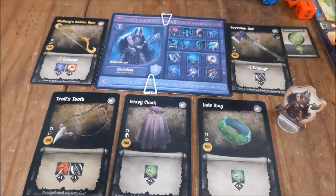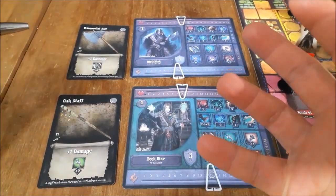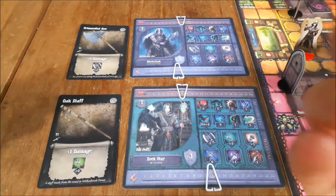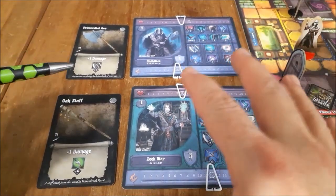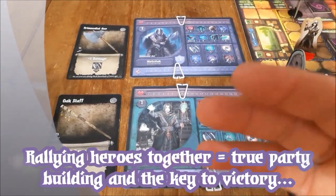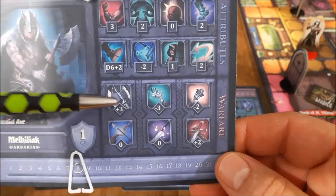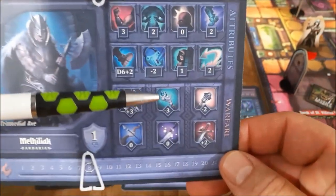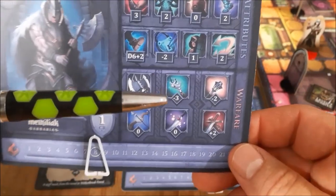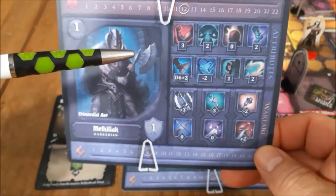Let's move on to our next topic — true party building. This is what was paramount to me, and I know our good friend Paul — this is his favorite combo right here. Since we know about the six warfare types, going back to Mahaliak to refresh your memory: he's very proficient in chaos warfare and physical warfare at level one, not too good with spiritual warfare and arcane warfare, and middle of the road with ranged warfare and mythical warfare. Here's where true party building comes in.